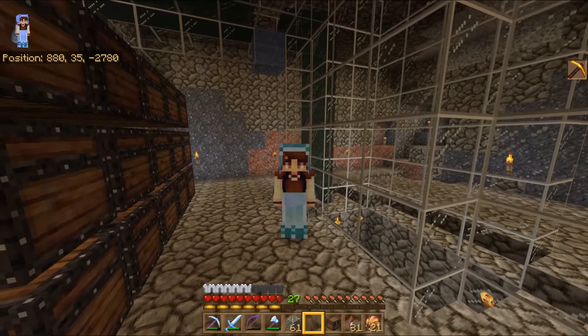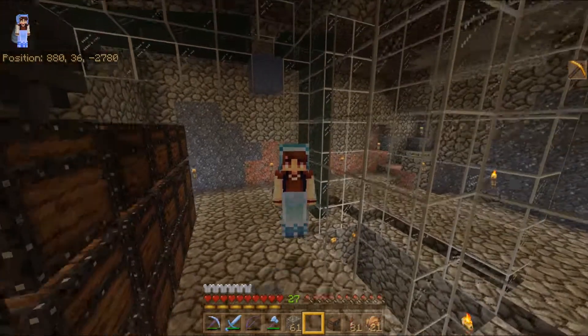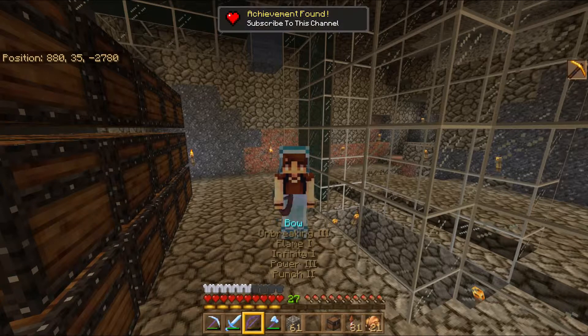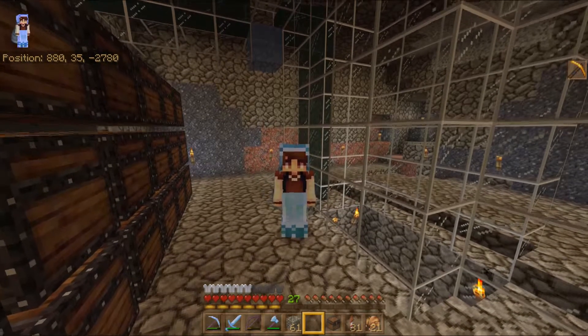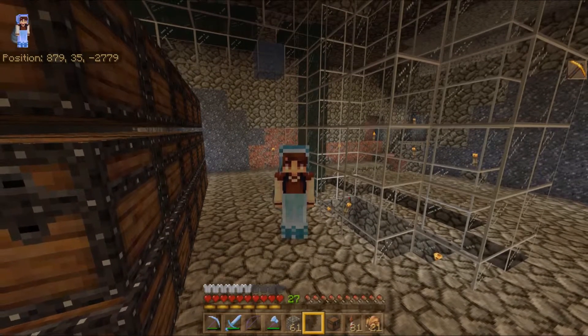Well guys, that's me finished with this. And as you can see, as the witches come in, there go the drops up into the sorting system — along they go. It seems to be all working perfectly, which is great. So now I can get on and decorate this room, which is going to be fun. As always guys, if you liked my video please drop a like down below. If you've got any suggestions, questions or anything else, please drop it in the comments. And if you really love my content, please consider subscribing to my channel — it really helps me out. Thank you and goodbye!